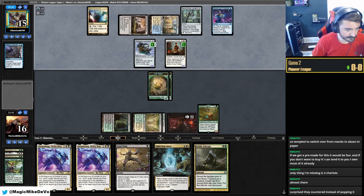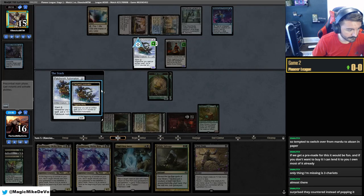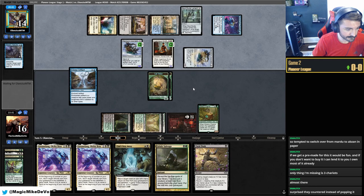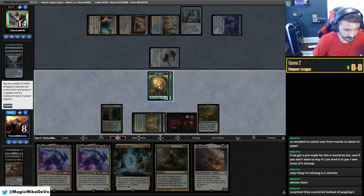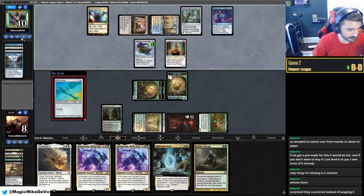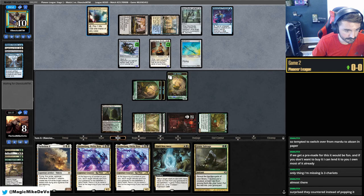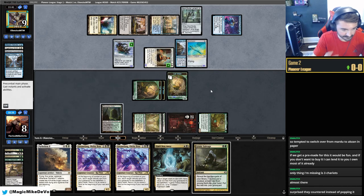Chariot — one good thing about it is we can just hard cast it and it's still good. They can pump with the white enchantment and ward two is so annoying. They cast another Patchwork — this card is really good against us just because of the ward. Tapping for two mana hopefully not another one — and Soul. We'll crew and just block. Take eight. Another Parhelion — ward two, we'll pay two for it and then crew this small. Attack, get a cat. Not using our graveyard at all — totally fine.